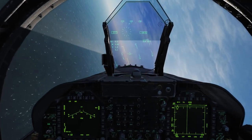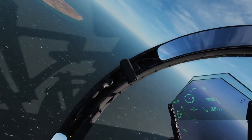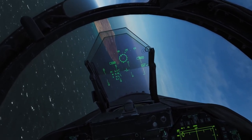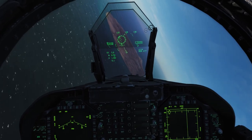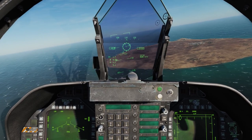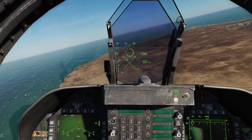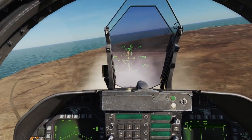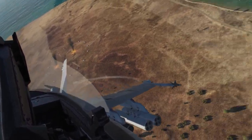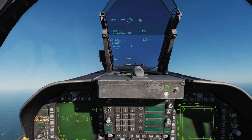Let's take a look at the AG gun in CCIP mode. The difference is here on the DDI we can select the different round type loaded, and we have options for both low and high fire rate. It's going to be a very low angle pass, so we'll probably get the break X — and there you go, we'll go ahead and ignore that. Pull up and off. Those are the basic ins and outs of using unguided rockets and the AG gun. I hope you enjoyed this video, and I will see you next time. Thanks.